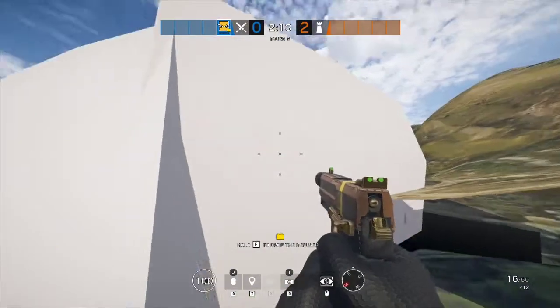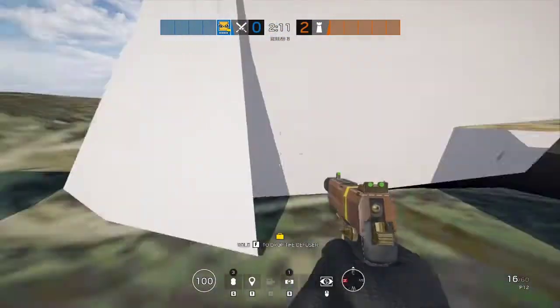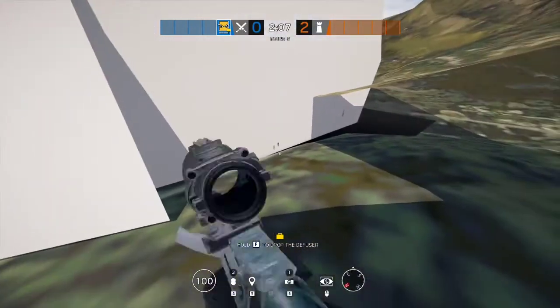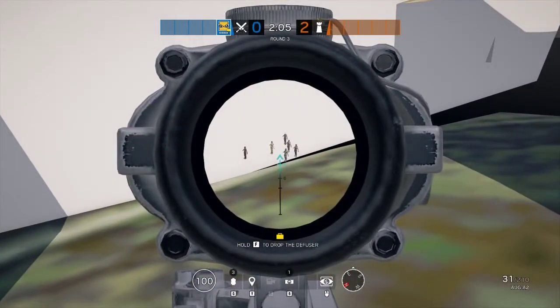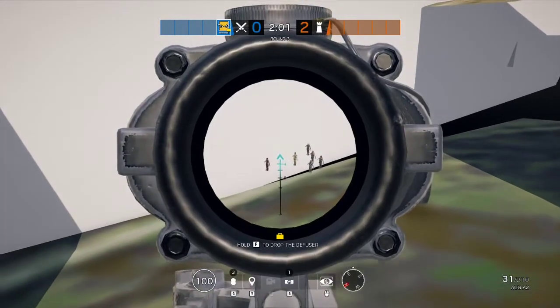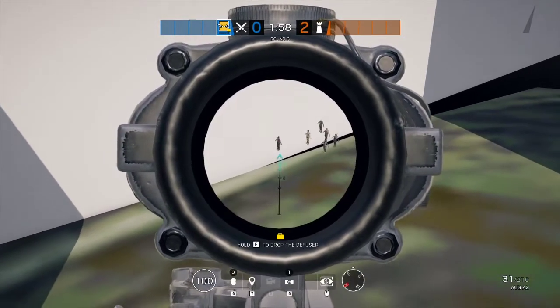Another random fact: the stadium from this side is covered in white sheets, so you can't really see it. And as you can see, the player models are down there. Ash got teleported over there.